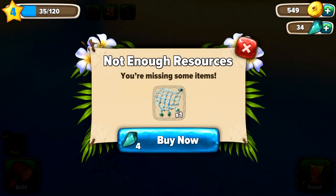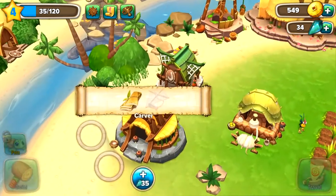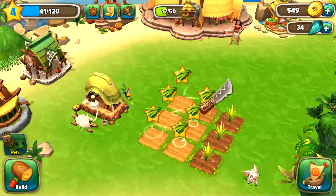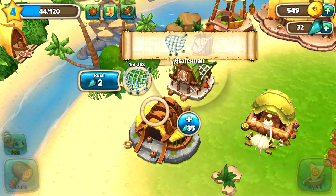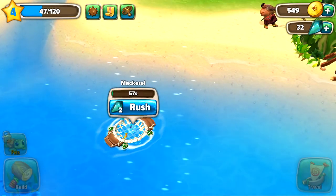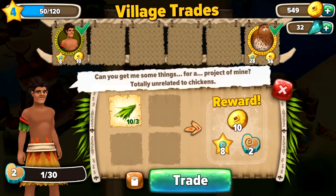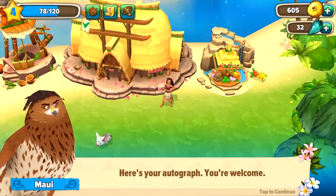Now Maui needs also two mackerel, so we're gonna go to the fishing spot. 'Not enough resources — you're missing some items.' Let's get a net. 'You're missing some resources — I need a harvest.' Let's harvest and replant. We're gonna rush the rope again just for the video, and fishing — let's wait one minute for the mackerel. Our mackerel is finished — let's get it. I don't remember if it was one or two mackerel that Maui needed, but we're good to go.